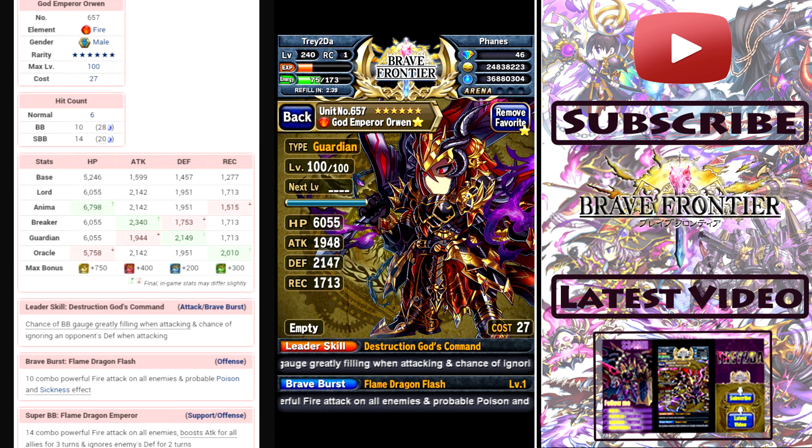Let's go ahead and break Orwin down. First of all his leader skill — definite plus in my opinion, I think that's a really good leader skill. Build BB while you're attacking — I have to test whether it's per hit or per entire attack animation, but either way it's still pretty nice, still pretty good stuff. That ignore defense is what's going to make me put him as the leader of my Metal Parade squad.